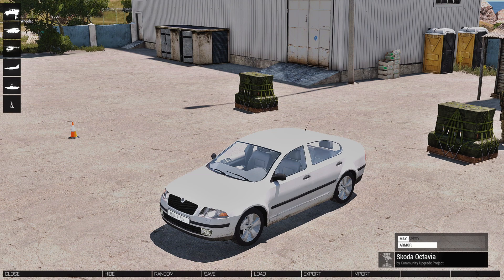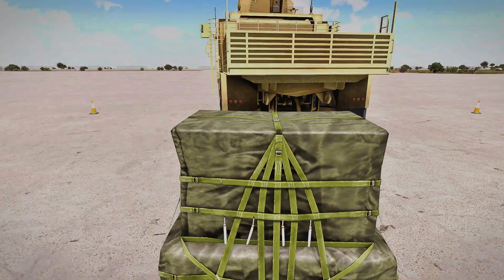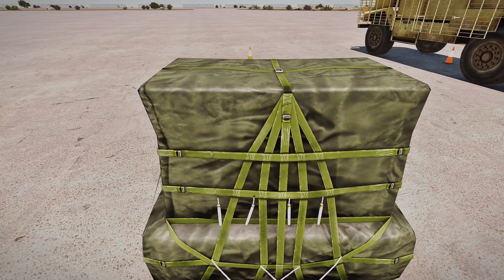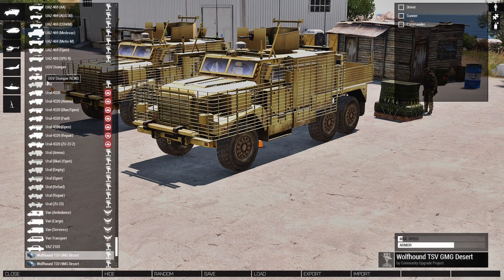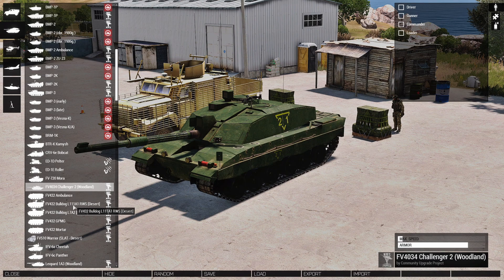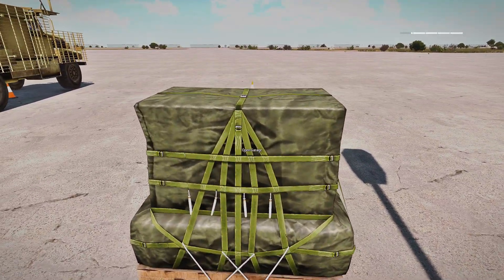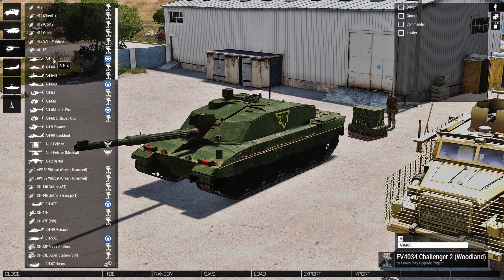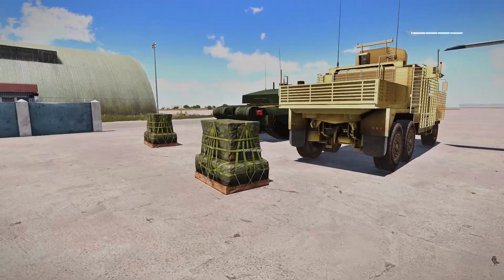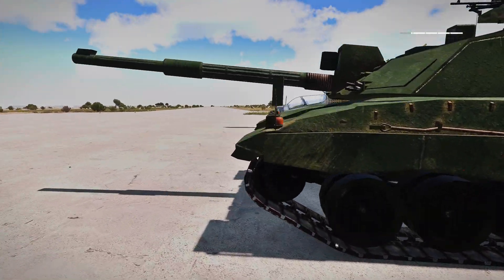We can open the garage here and choose a UAZ, then close it — press Escape and you've got a vehicle. Over at the next spot, open the garage and spawn a tank. Hit Escape to close it. Then run over to the third one and choose a helicopter. Now you've got three different spawn avenues for all these vehicles, no matter where they're placed.